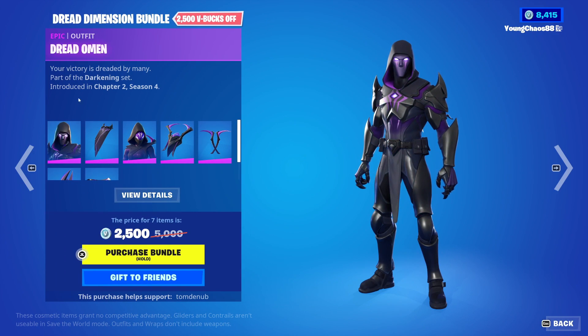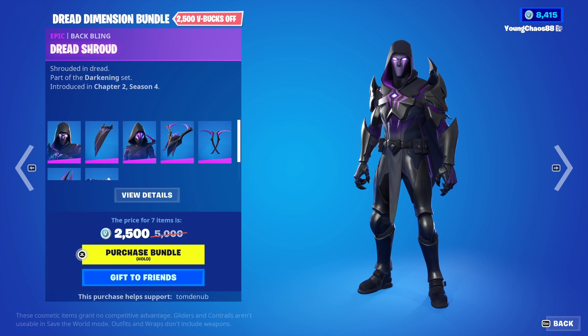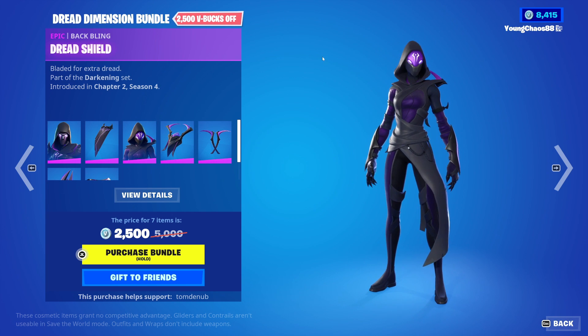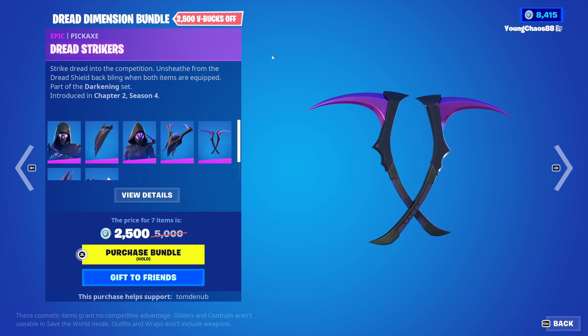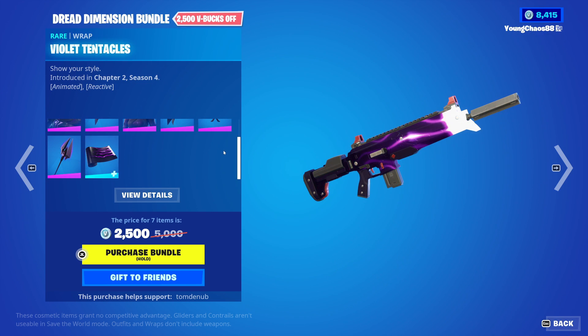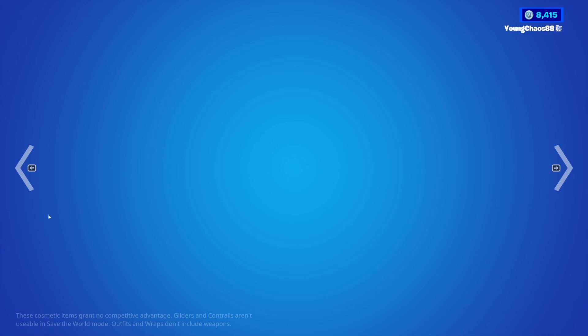The Dread Element with the Wrapping Dread Child — an epic skin, 1,200 V-Bucks. Dread Fate with the Wrapping Dread Shield — an epic skin, 1,800 V-Bucks. It also includes the Dread Striker Harvesting Tool. There is reactivity if you have the wrapping equipped with the harvesting tool in-game. And we have the Dread Oracle Axe, an epic harvesting tool, 1,200 V-Bucks. Violet Tentacles, a wrapping at 500 V-Bucks — animated and reactive. And you can buy everything else separate.